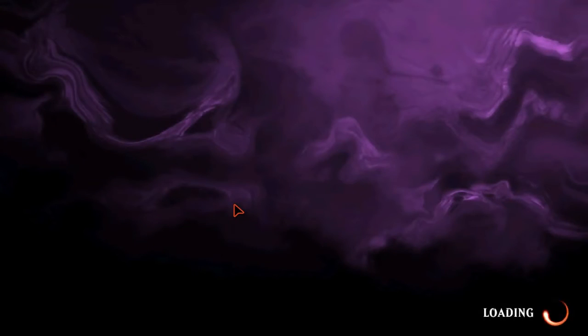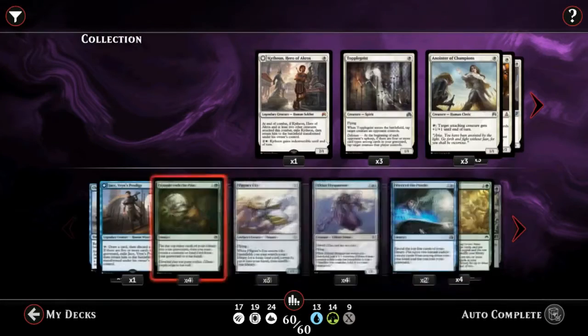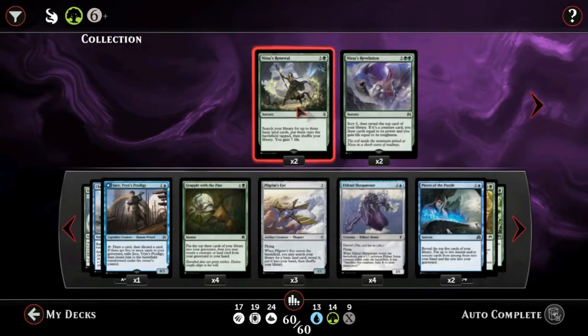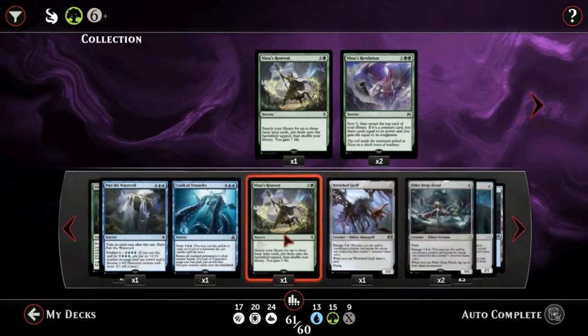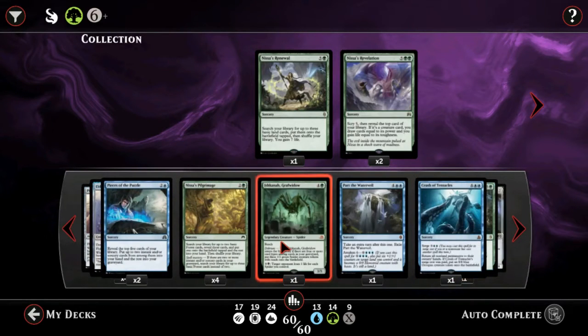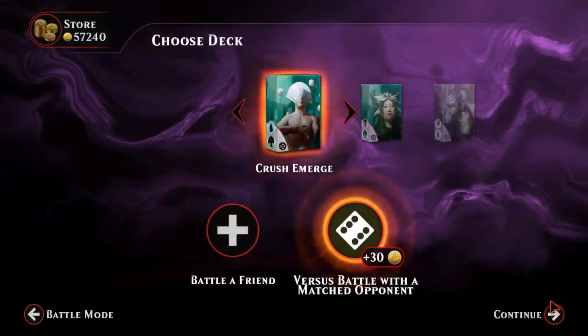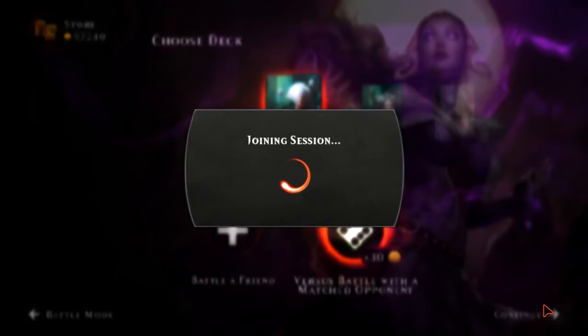I'm just gonna change something on the fly — I'm gonna try and put some kind of Nissa's Renewal in here instead, like one copy just in case, so we have something to draw, maybe instead of this Explosive Vegetation. Although it's kind of funny because he didn't really play anything — he played a three-drop, then a three-drop, then a five-drop that I traded with, and I was just dead. It was almost hard to believe that happened.